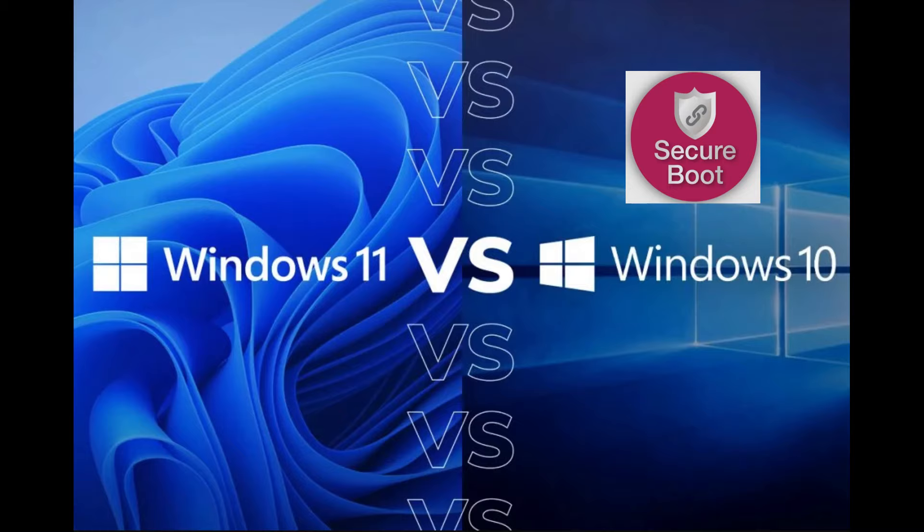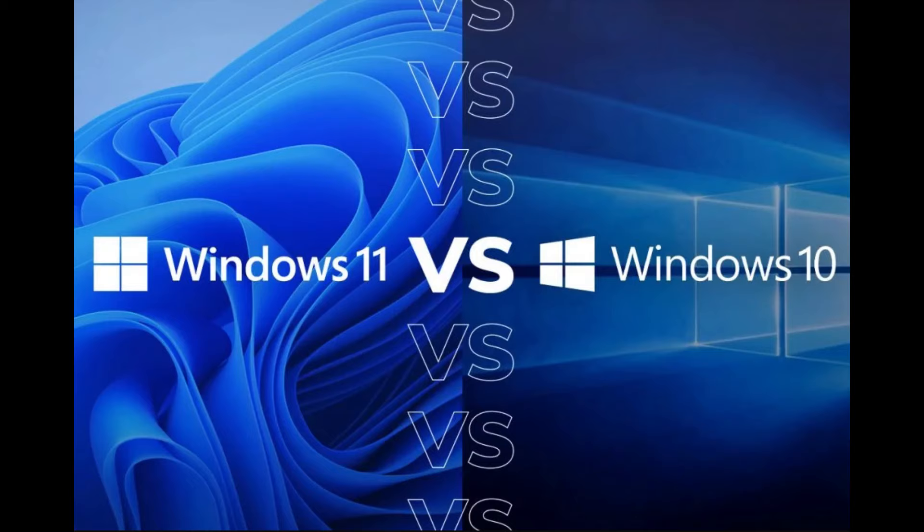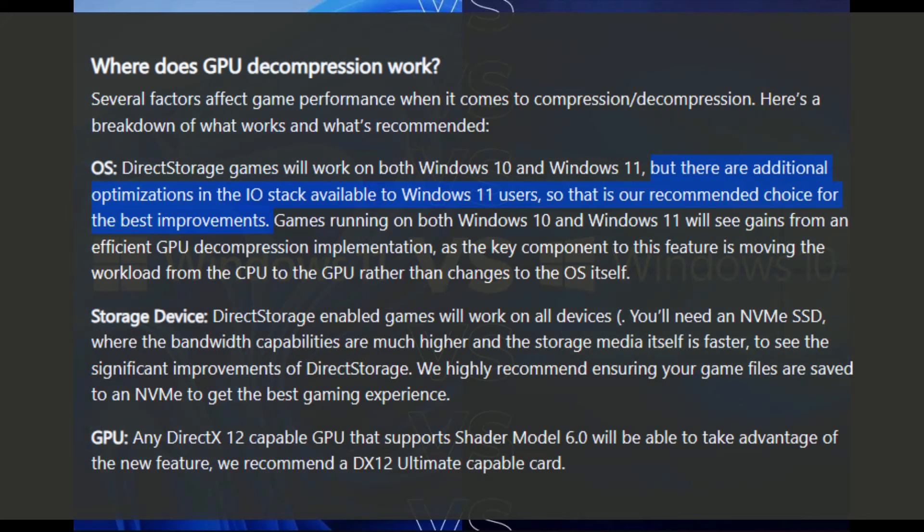There's a discussion on the Steam forums for Valve to provide the proper keys so that secure boot can be enabled, but so far we've received the typical Valve response. Windows 10 uses less system resources out of the box, while Windows 11 has better touch features and Microsoft will continue adding more gaming features to it. They've already confirmed that Direct Storage's GPU compression is faster in Windows 11, which modern AAA games are starting to take advantage of.